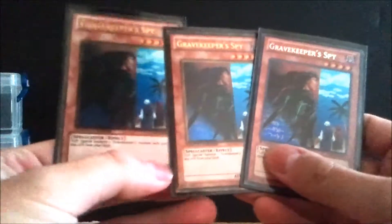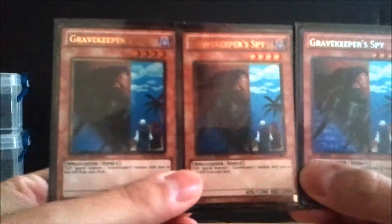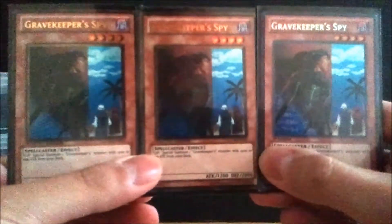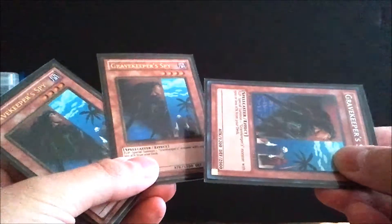Starting with the main deck, I run three Gravekeeper's Spies. What makes this card awesome is it's very hard to kill and has a lot of foil versions. The ones on the left are the Gold Series fours and run about a dollar a piece; the one from Joey's World runs about 50 cents, so the whole play set shouldn't cost more than three bucks. It has 2500 defense, and when it flips up it gets you another Gravekeeper card with 1500 or less attack — a very core card. You can XYZ quickly with these or get another Gravekeeper out so you can start plus-one-ing and doing combos.